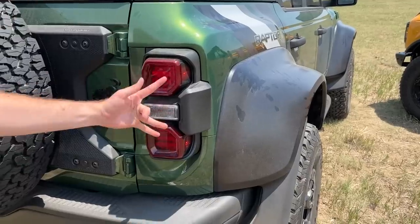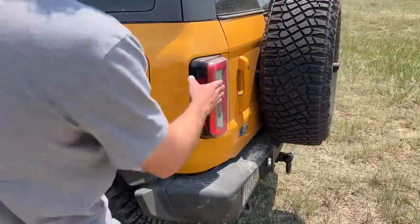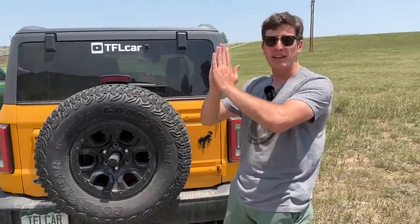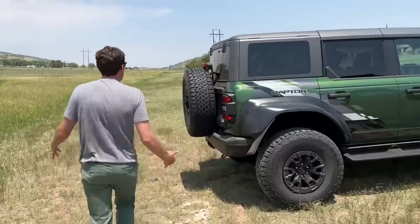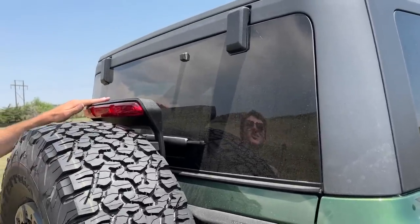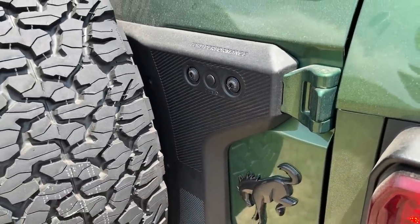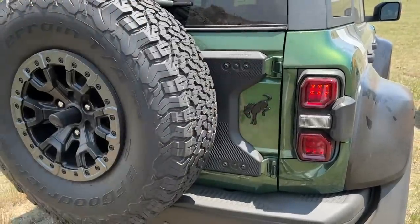Tail lights are different as well. The Raptor has bulky squared-off units that stick out beyond the body, whereas the First Edition has a more flush-mounted design — and that's a regulatory thing. Because the spare tire sticks out further on the Raptor, they had to make the tail lights stick out beyond the body so you can see the turn signals from any angle. The bigger tire also means more weight and clearance issues, requiring a different CHMSL design. There's also a heavy-duty tailgate hinge — if you're a Jeep guy, you know that putting a big tire on the tailgate causes the hinges to sag over time, so this design is built to take the weight and load.